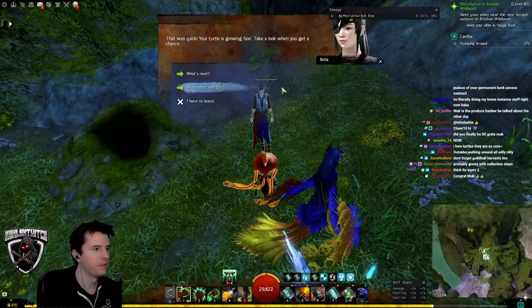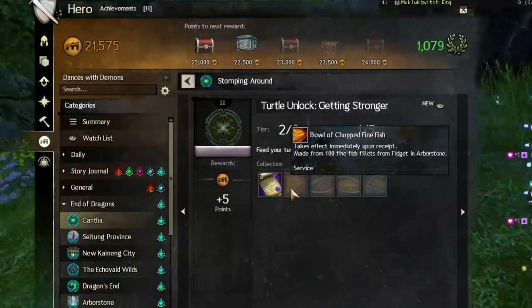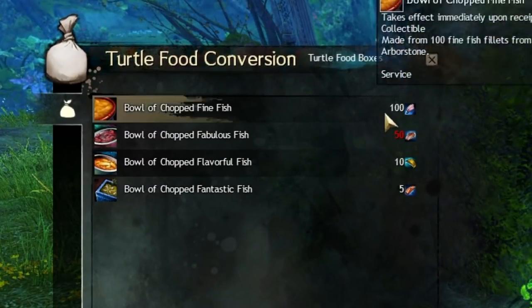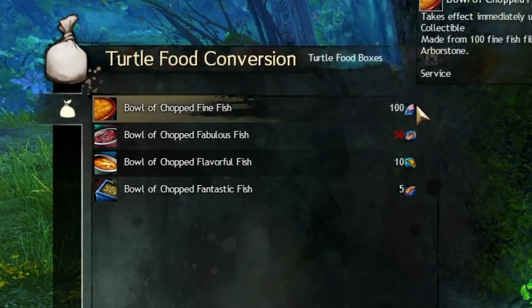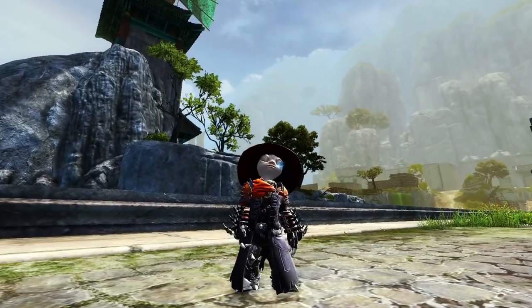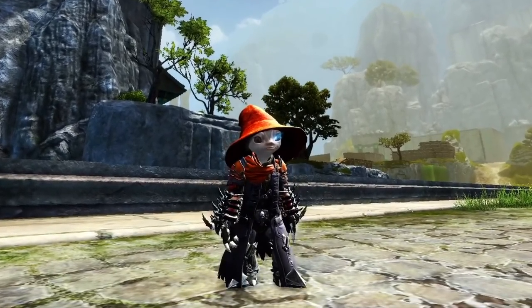Next, discuss more dietary options with Rota, which will unlock the Getting Stronger achievement. For this, you will need to bring 100 fine fish fillets, 20 fabulous fish fillets, 10 flavorful fish fillets, and 5 fantastic fish fillets all to Fidget to once again dice them up for your turtle to chow down on. If you enjoy fishing, you can catch these yourself. If you do not, you can once again get them from the trading post from other players.